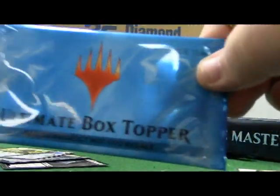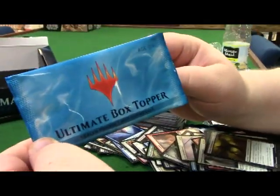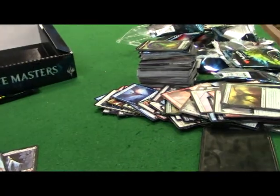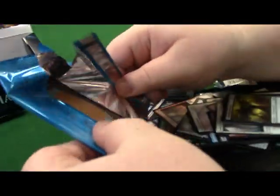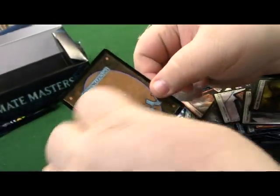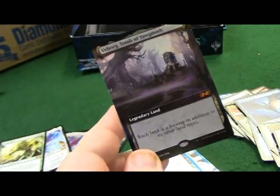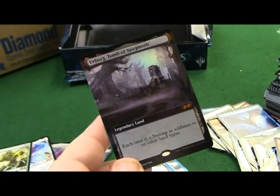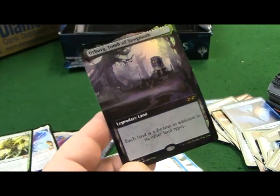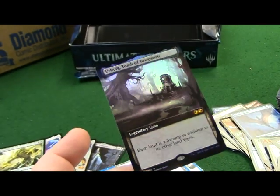All right guys, Jason, let me hold the camera for this one. Here's the big one. Look at that pile - just a bunch of commons and uncommons. With the back of the card... oh, here we go. A legendary land - each land is a swamp in addition to its other land types. Oh my god, look at that card. That's amazing. Beautiful card.